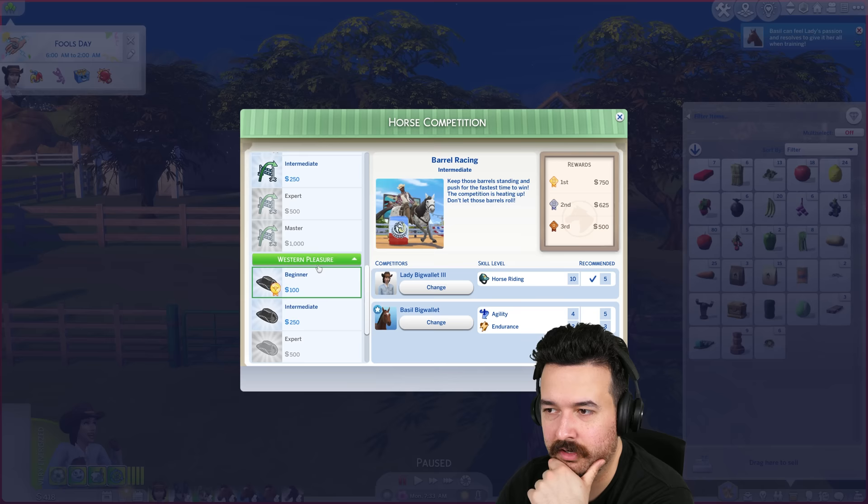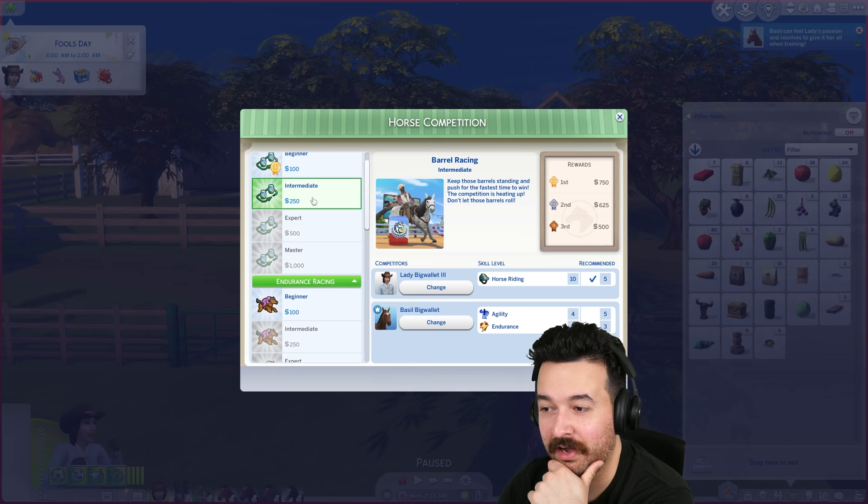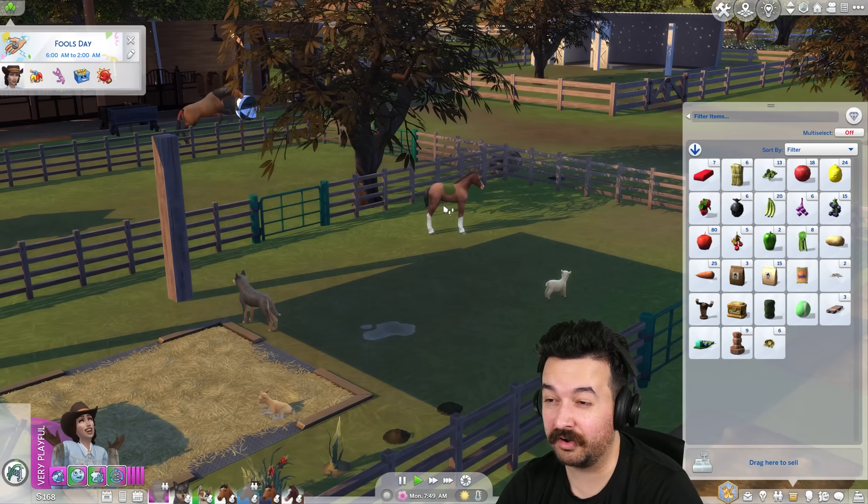So which one can you do? Basil is not great — definitely not championship material, but we have encouraged you. Basil has enough skills for intermediate show jumping, so let's try this one. Okay, Basil is going — Basil walked here and then vanished. I think they walk to the bed and disappear.